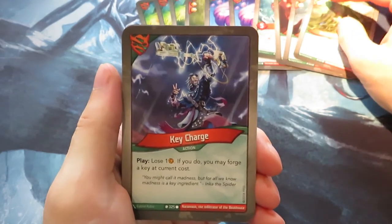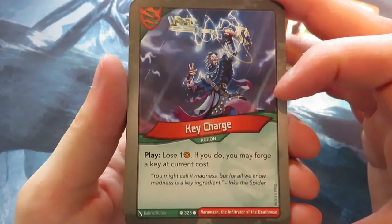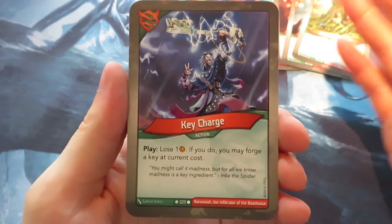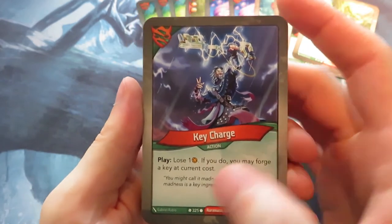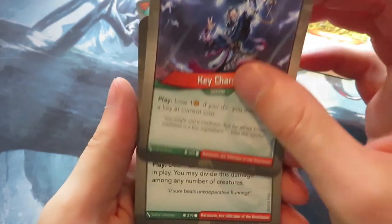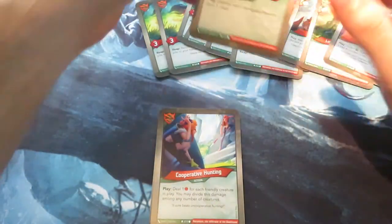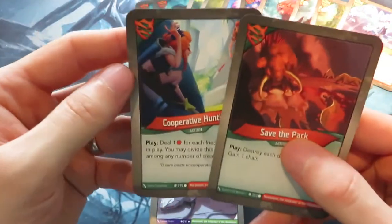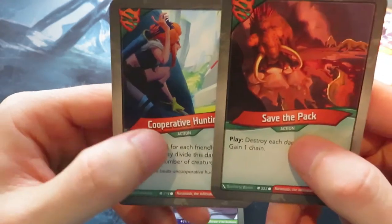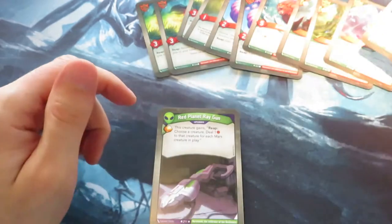We also have Key Charge — one of the best cards out there — because it allows you to forge a key outside the normal steps. Normally you only forge at the start of your turn, but this lets you lose one Amber and forge a key at current cost. Then there's Cooperative Hunting: deal one damage for each friendly creature in play and distribute it as you wish. Combine that with Save the Pack to destroy each damaged creature — a really good combo.